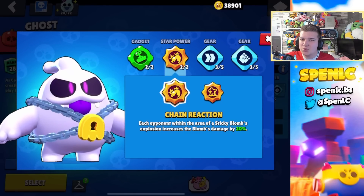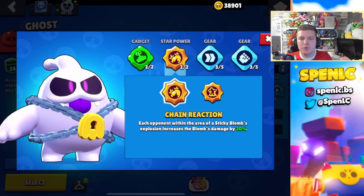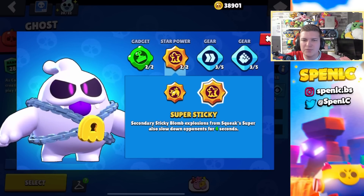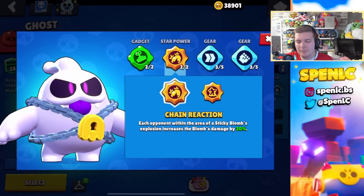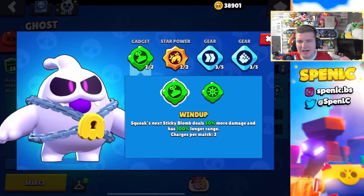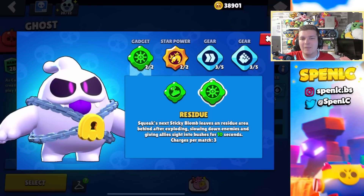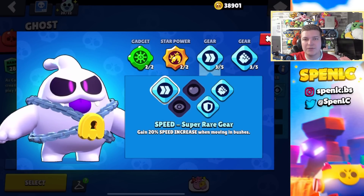Squeak's star power Chain Reaction recently received a buff — going from 10% to 20% — and it's really made Squeak one of the better brawlers in the game right now. It's really good against squishier brawlers. Super Sticky can be good against tankier options because you can cycle your super a lot better and confirm kills, but I'm actually using Chain Reaction more often than not now. In terms of gadgets, Wind Up can actually be pretty underrated with the Chain Reaction star power, but Residue is just so strong — one of the best gadgets in the game. I use it about 99% of the time. I rarely swap from these two gears.